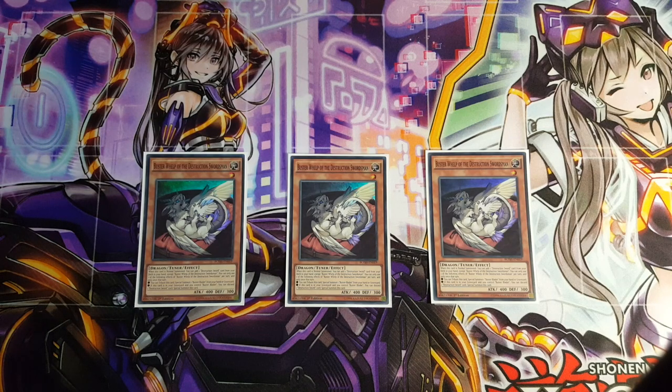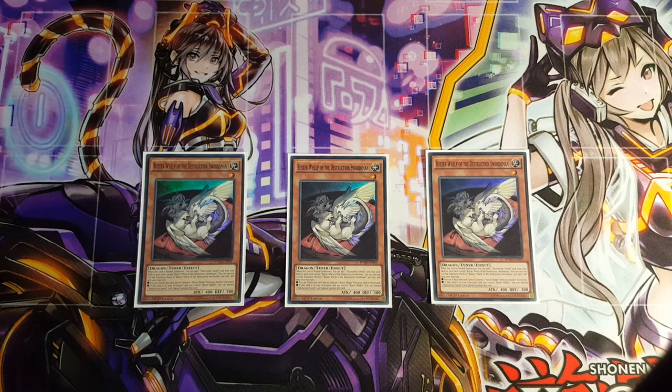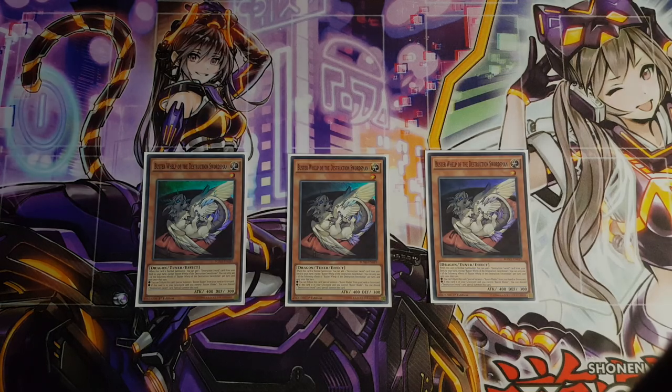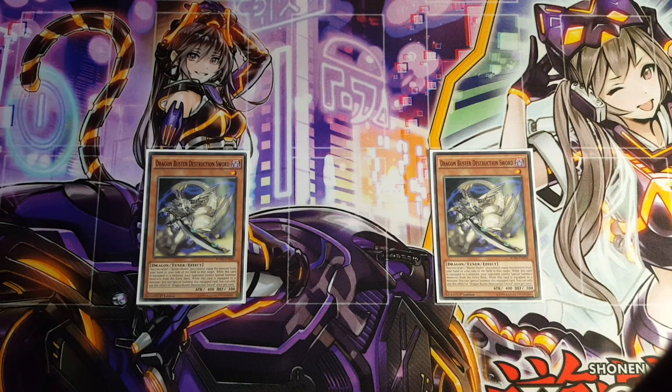Moving on, we have our key card here: Buster Whelp of the Destruction Swordsman. This is a really crucial card — pretty much the card that starts everything off. You essentially want to draw this in your opening hand because as soon as you summon it out, you get to add a Destruction Sword card from your deck to your hand. It also has the ability to tribute itself to summon out Buster Blader from your hand or graveyard. While this card is in the graveyard, you can discard a Destruction Sword card to add it back to your hand, or discard a Destruction Sword card to special summon it back out.